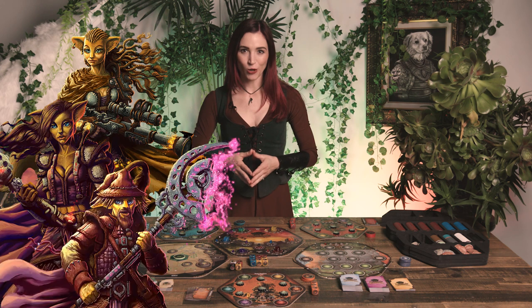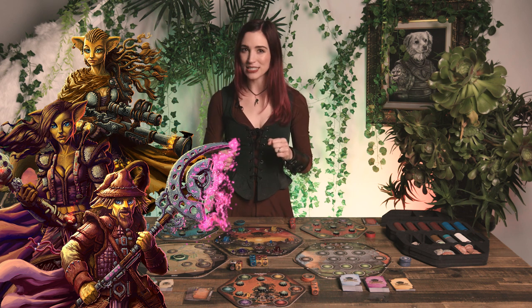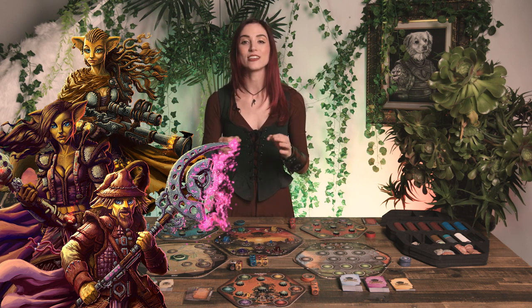In Dawnshade, players take on the role of Pataruchans, small forest creatures with patagiums that allow them to glide. A patagium is the thin flap of skin between your wrist and your waist. These little forest critters journey around the land of Dawnshade, leaving their village in the Galeswood Forest to pursue the prophecy of the mysterious, god-like Watchers and their potential return.